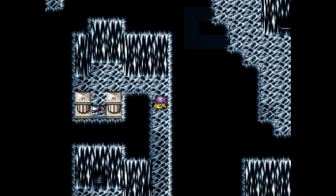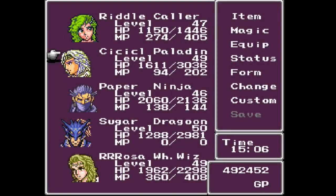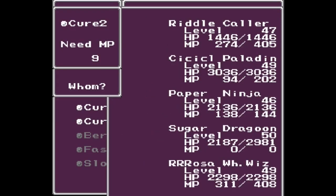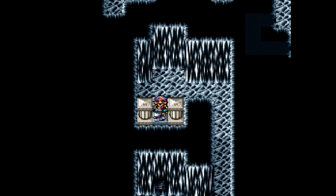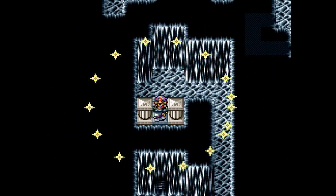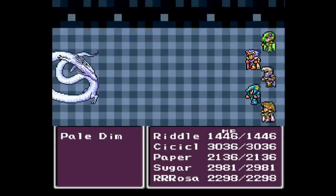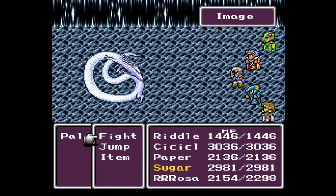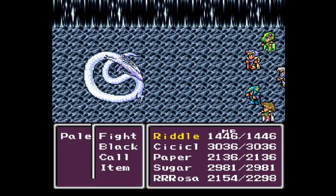Alright, let's go ahead and heal up our dudes before this. Looks like two people are in need of a little bit. Alright, let's give this a shot. Go to the Colonel Groom of Dark World before you can touch this blade. It's Pale Dim. Immediately it goes ahead and uses Image on itself. I'm not gonna risk stupidity here — I'm taking this guy super seriously.